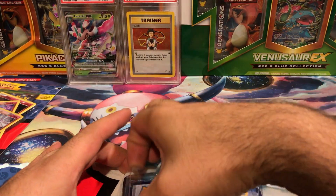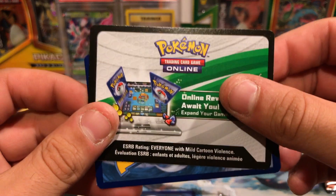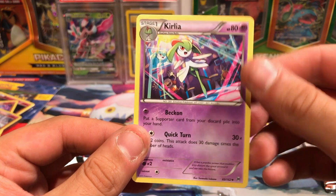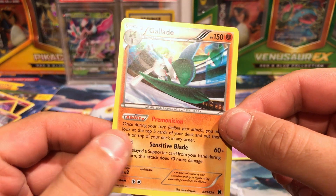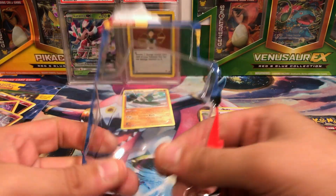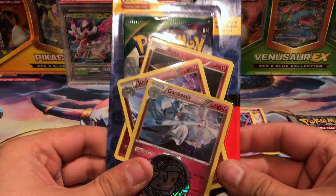We got Steam Siege out of this one. Oh, that is Ralts from Breakthrough. These actually do come with the code to unlock the card, but I might need that card so I'll put that one aside. We got Kirlia — there's nothing special about these ones. It's this final card here which is the special Galaxy or Celestial foil. And each one has a Genesect coin with it.